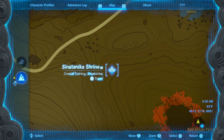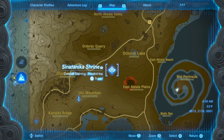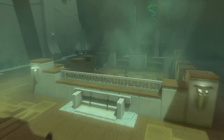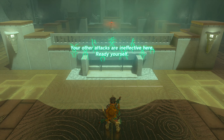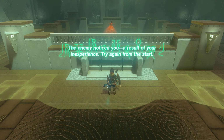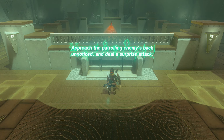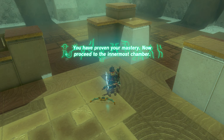The next one is the Sinatanika Shrine, located basically in the middle of the Akala region, right next to the Ovary Mountain and the October Lake. It's out in the open, very easy to find. Once inside, this one's super simple — just sneak attack the robot twice. Put some stealth gear on if it helps. Be careful because he can catch you pretty easily if you're not paying attention. Walk right up to him and hit him, and that's the entire shrine.